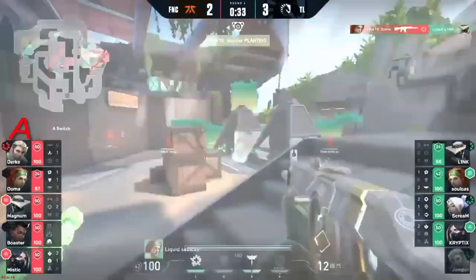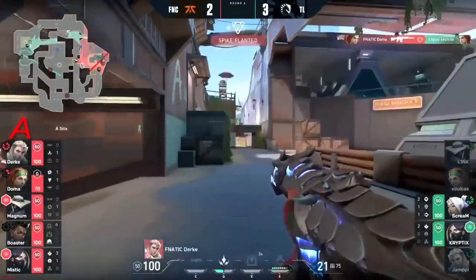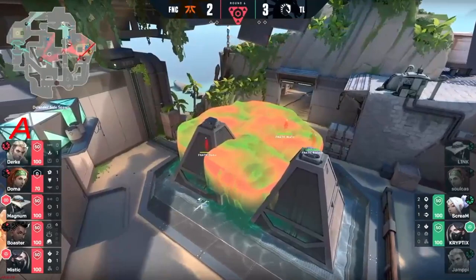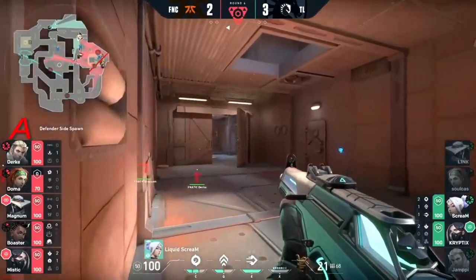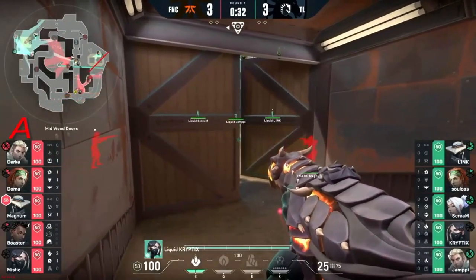This is going to reply with the seekers of his own — this is huge actually. But Doma is going to double dip. Link and Soulcast will lose their lives and now it's just Scream, Cryptics, and Mystic — looking to put a stranglehold on things. Signs of conditioning here because they've drawn out this rotation and already with 30 seconds left.